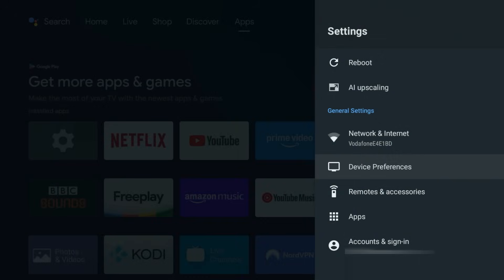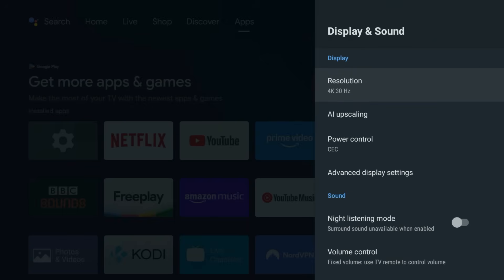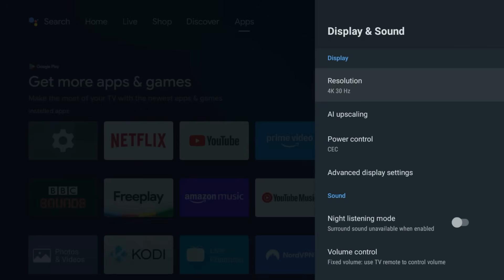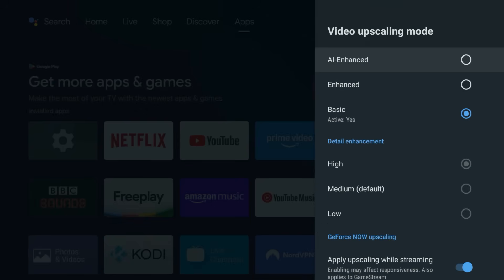For display, go back to your Device Preferences menu and head to Display and Sound. Make sure your resolution is set to the maximum your TV can handle. This ensures your refresh rate is set to a higher frequency, such as 60Hz, if your TV supports it. While you're there, fine-tune that AI upscaling to one of the higher settings, so your old HD content looks dangerously close to native 4K.